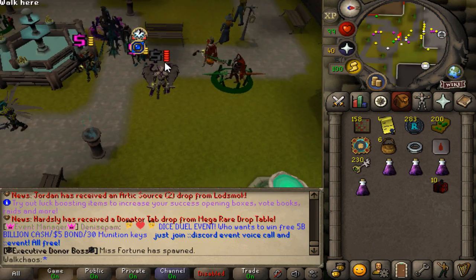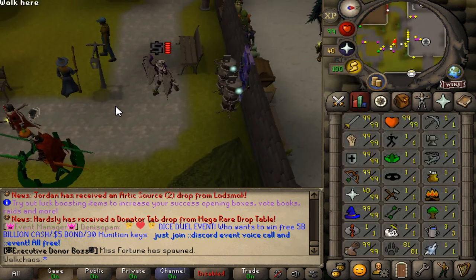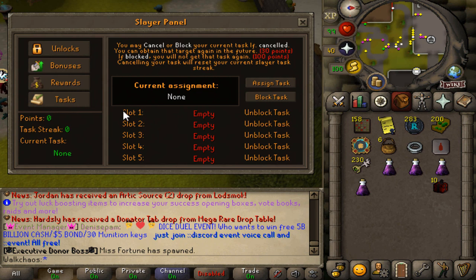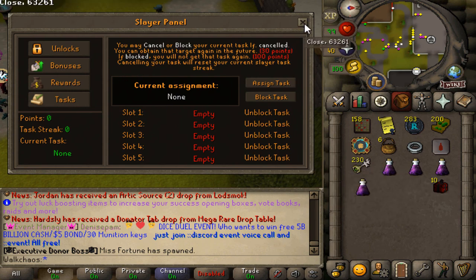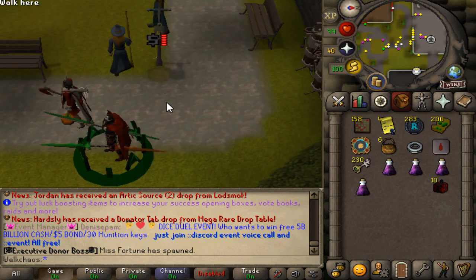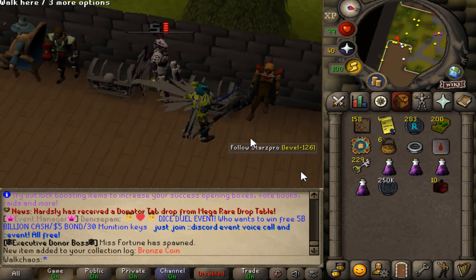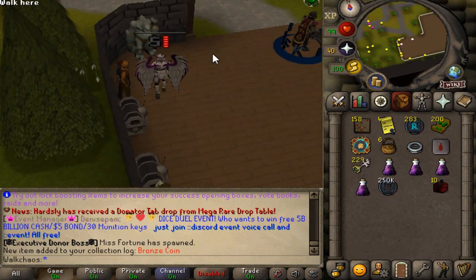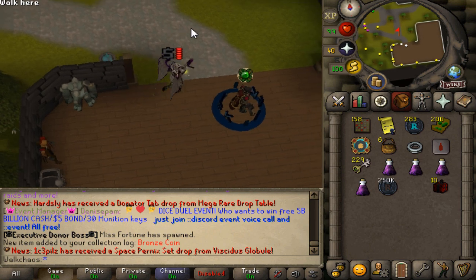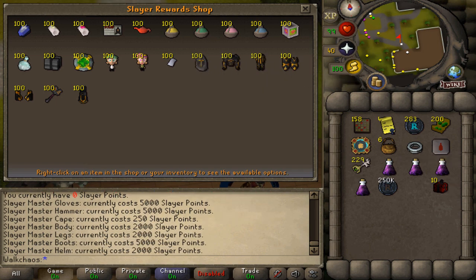For everybody who is going to be joining Redemption, the first thing that's actually very important to do is to start the lovely Slayer grind. To open the Slayer teleport right here — it's completely customized. Go ahead and grab yourself a task. You can get a lot of money by selling these lovely Slayer keys, which go for 18 million each, and you get keys for every task you complete. You can also do Slayer with other people. Slayer unlocks a lot of different content, so I can definitely recommend doing it.